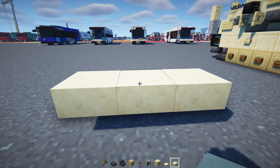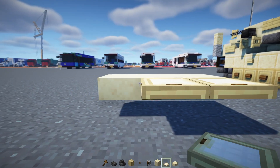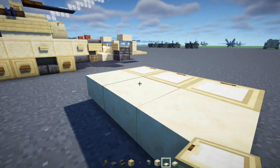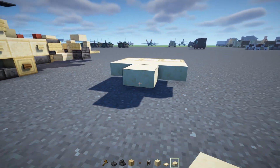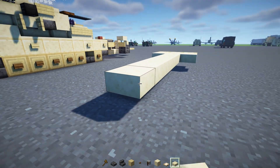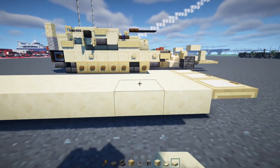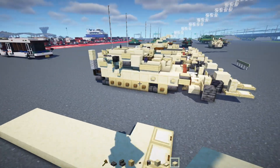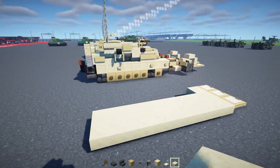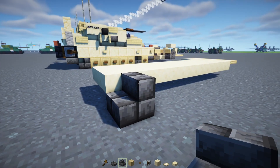Make it three blocks wide — this is going to be our middle. In front we'll add in birch trap doors three blocks wide. Behind it we're going to make this smooth sandstone so it's eight blocks long. Then we're going to make it two blocks wide over here. I'm just going to be building one side at a time since it's pretty symmetrical. After that we're going to add in a deep slate brick stairs facing the back, and a deep slate brick slab like that.